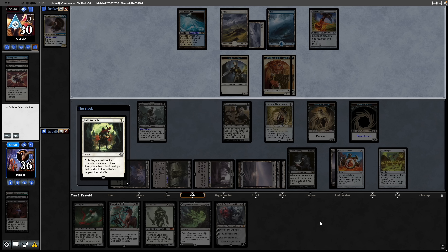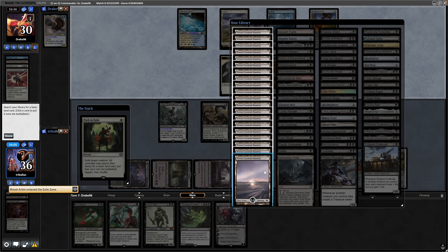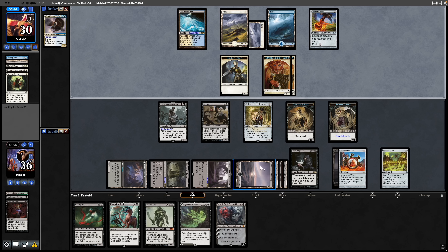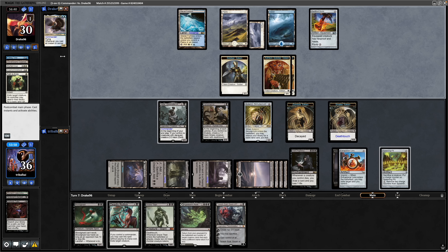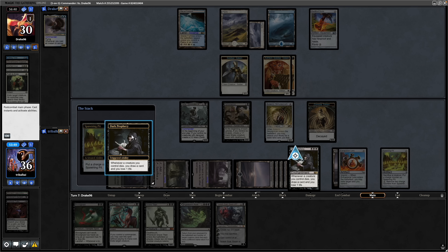I think I'll just take the ramp here while we have double mana. We'll allow the Blood Artist to be exiled and bring in another couple of mana off the back of a basic. Noteworthy, by the way, that Drake96 is a friend of the channel — let me know in the chat that he watches. So big thank you to him for playing and for watching the content.